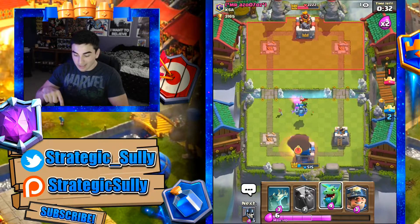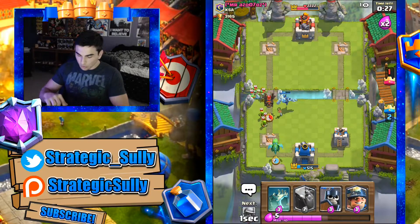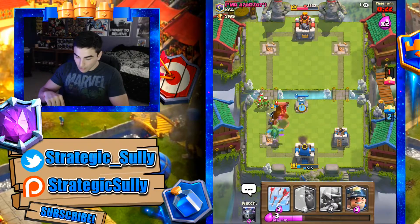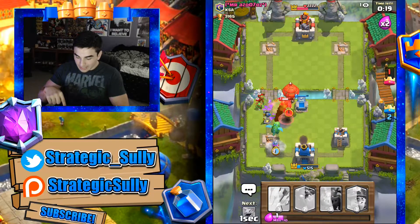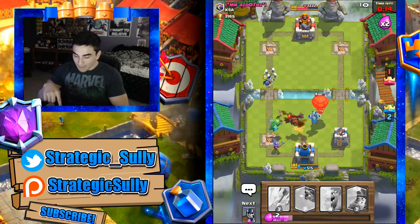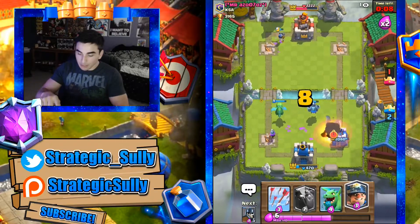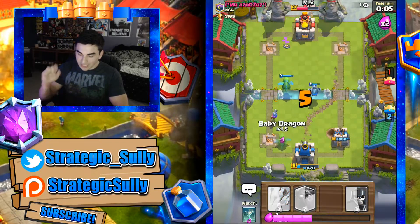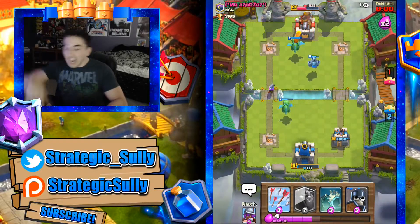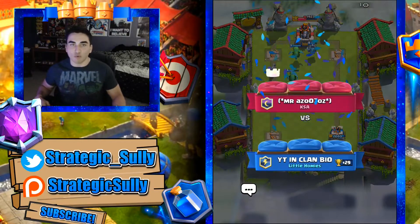Lava pups go down — drop a mega minion. We can't allow this balloon to get more than one shot off — beautiful, we did not allow that. Now playing solid defense for the next 30 seconds: baby dragon, guards, tombstone all the way in the back to pull the lava hound. His balloon goes for the wrong tower — mega minion takes it out, that's what we love to see. He has a fireball but won't be able to deploy it in time. Miner goes in on the tower, baby dragon support, zap, fireball — 171 hit points left and we take him down.